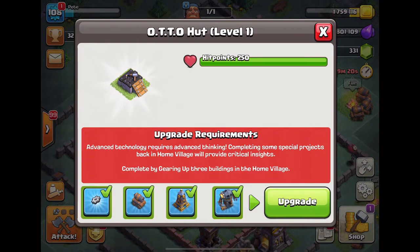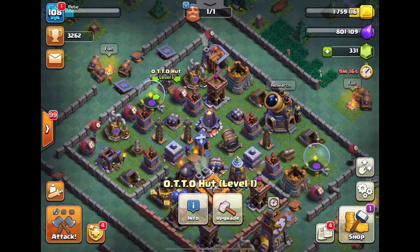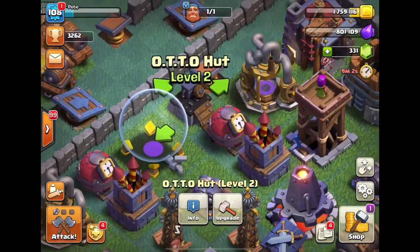As you can see, all challenges are done: Giant Tesla, Battle Machine to level 30, Cannon Cart to level 18, and also gear up three buildings. Let's take a screenshot of that. Oh, gotta have those screenshots — I literally cannot believe we actually did it!